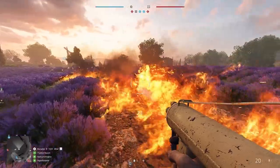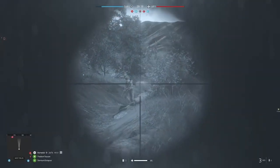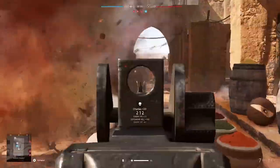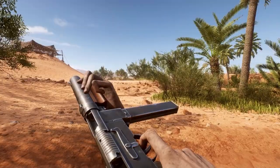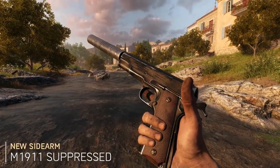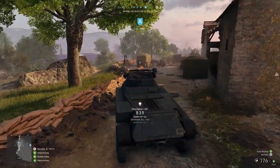Light it up with the Einstoss Flamenwerfer, and deploy with new weapons like the M3 Infrared, the K31, the M1941 Johnson Rifle, the Wellgun, and Sjörgen Shotgun, alongside even more iconic gear for you to bring to the fight.